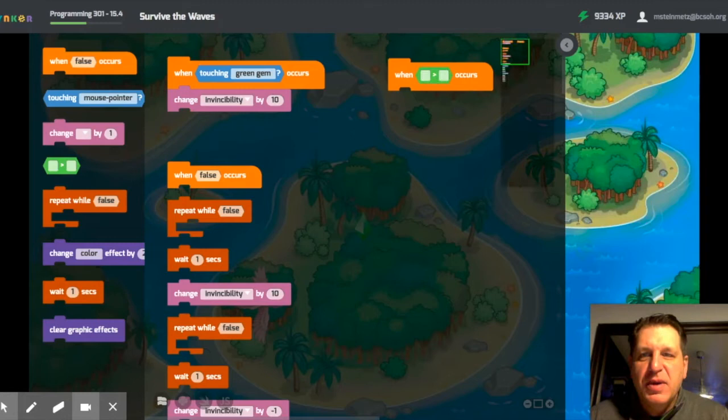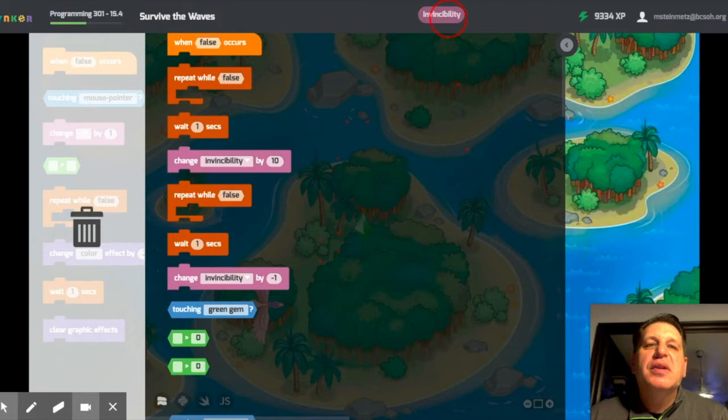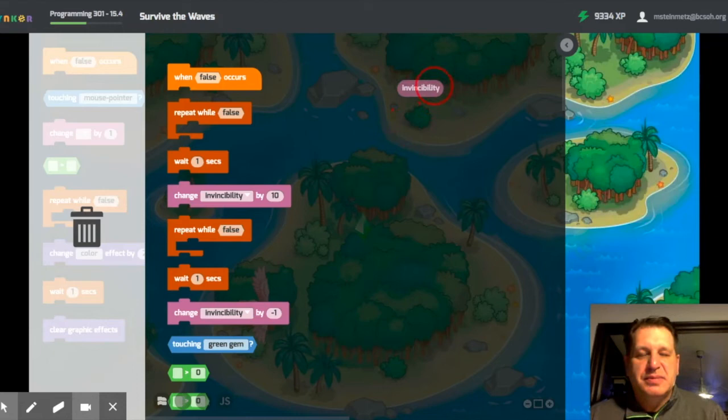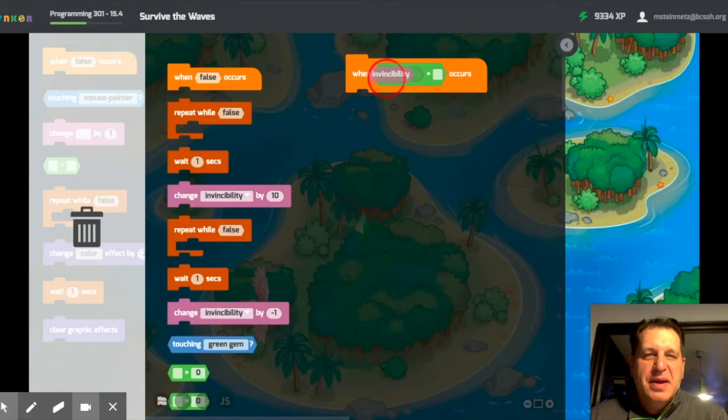Hang on — when invincibility... where is invincibility? All of a sudden Tinker's acting super funny and the code I had there is gone, which happens from time to time.